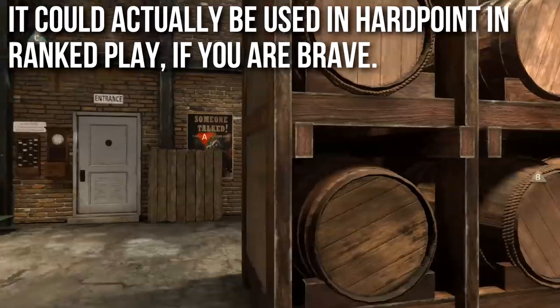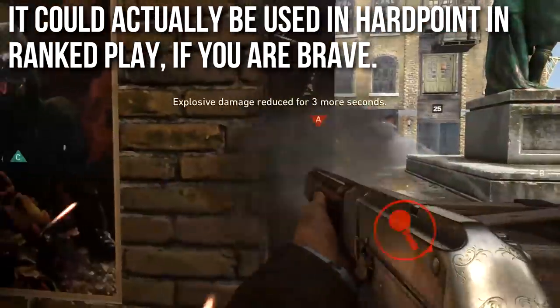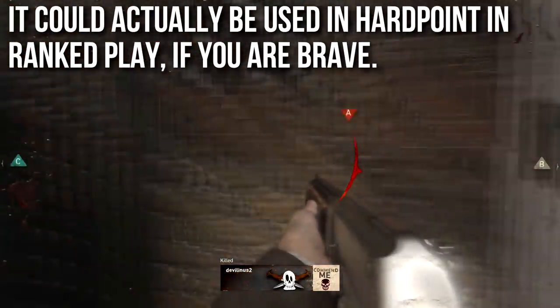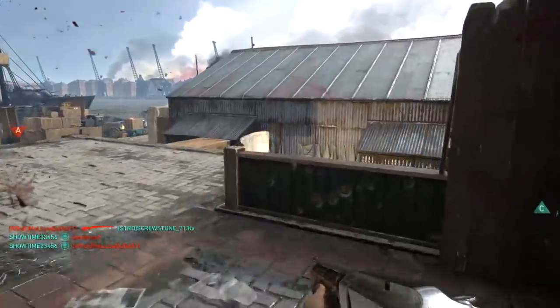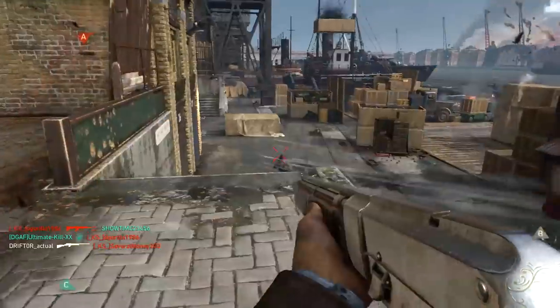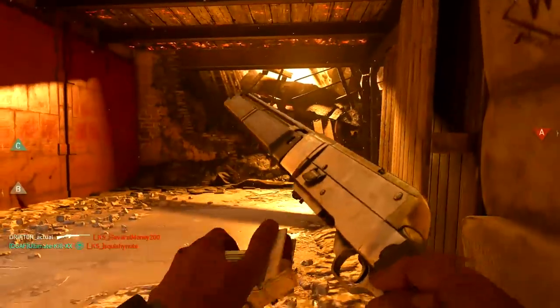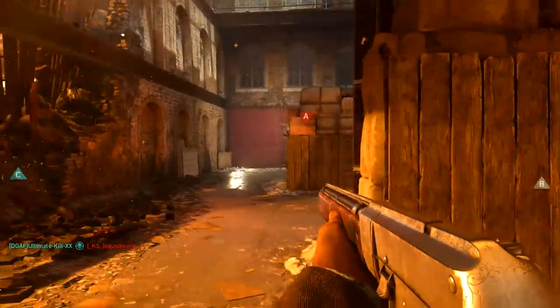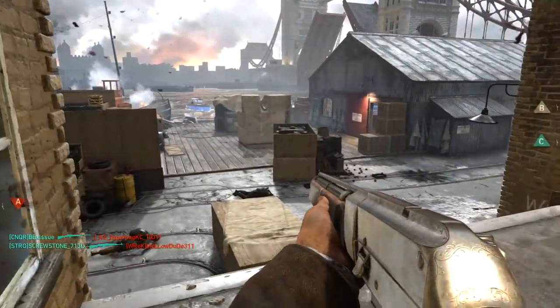Oddly enough, I think this one could actually be used in hard point and ranked play if you're brave. As much as I talk about it underperforming, I have seen some people break this thing out to hold hills and crush down close range choke points, just like the Brekkie. The pros have a gentlemen's agreement on this one because it can be really frustrating in a few situations on a few maps, but a submachine gun will probably give you a lot more utility.